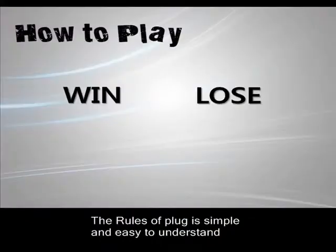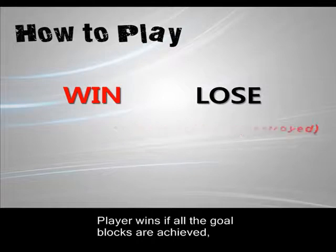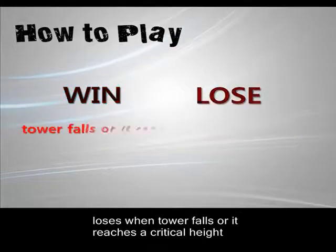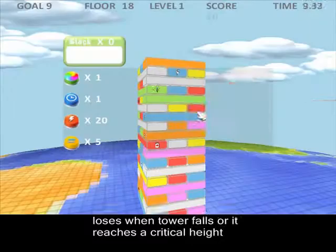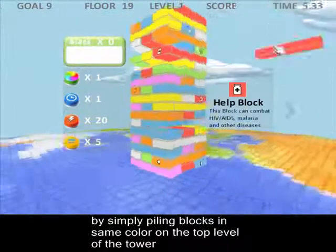The rules of Plug are simple and easy to understand. The player wins if all the goal blocks are achieved, and loses when the tower falls or it reaches a critical height. Normal blocks without markings can be cleared by simply piling blocks of the same color to the top level of the tower.